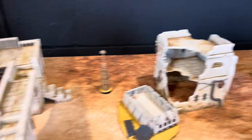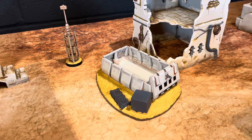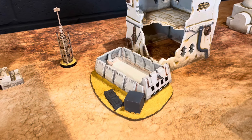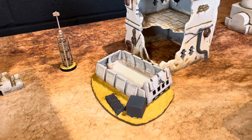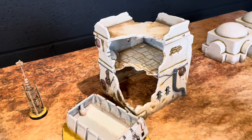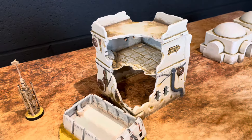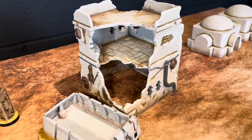Moving over here, I've got some scatter terrain that I made from a Wizards of the Coast rebel transport. I just cut it off its base, put it on a piece of MDF with some crates, next to this ruined building. The ruined building does come apart, and the interior is painted and weathered.